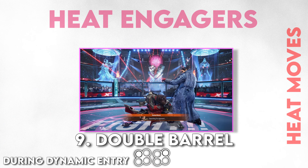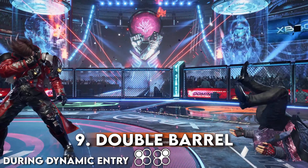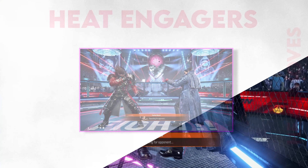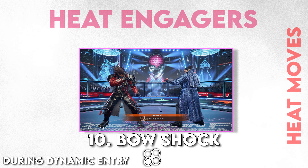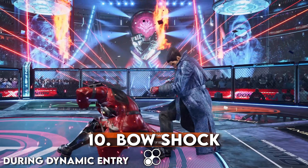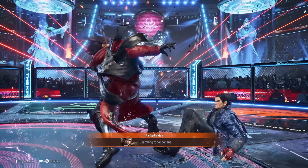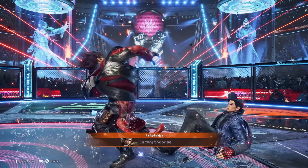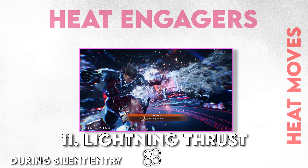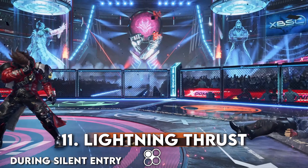Double Barrel — during Dynamic Entry, 1-2. Without heat, this move is the same as it ever was, and it still wall splats. It's a homing move, mid, goes over lows, and automatically transitions to Silent Entry if there is no heat available on hit. It looks to have good plus frames on block. Lightning Thrust — during Silent Entry, 1. The zoom effect is gone, otherwise it's the same weapon from Tekken 7.